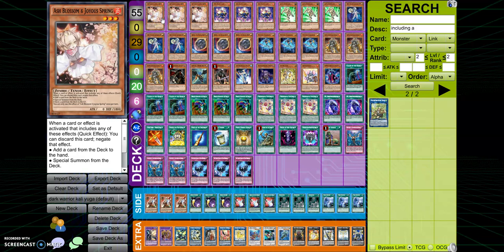Starting off, we have three Ash Blossom. This is now a nine hand trap based deck because I feel like hand traps are really important. A lot of other Dark Warrior variants I see are just about getting the combo out, and that's fine. But if you're trying to play at a competitive standard, you need to understand that if you're going to go second, a lot of times you're not going to win that die throw — you need to be able to play going second.